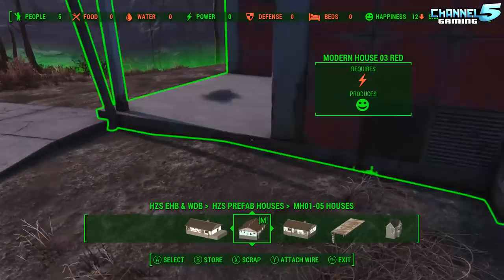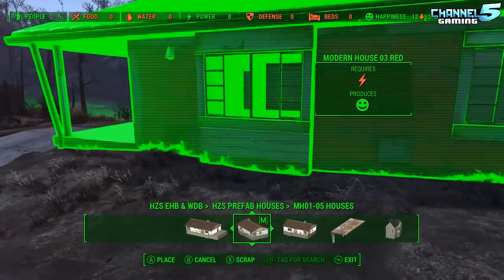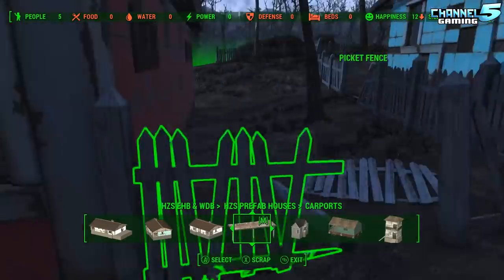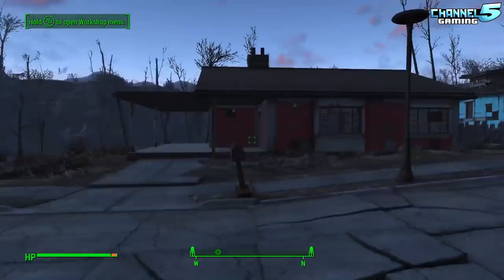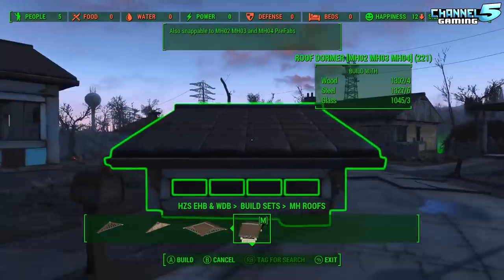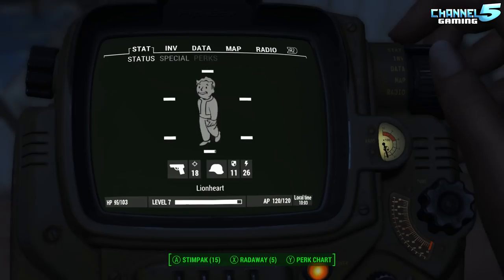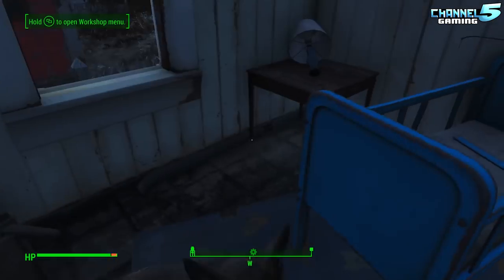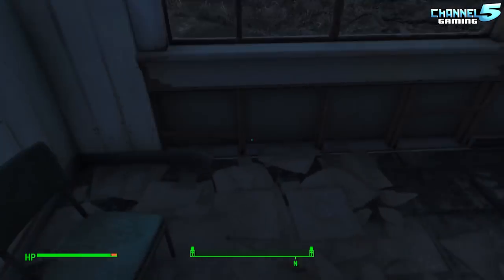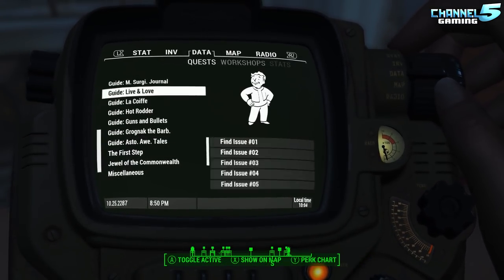Building Materials Dispenser is very handy. There are two versions: an immersion version where you spend caps on materials balanced to vendor prices — same as buying shipments of metal from a vendor — and a cheaty version that gives materials for free. You can place the dispenser and run up to it, or craft a holotape at the chem station and access it directly from your inventory, so you don't have to keep running back to the dispenser whenever you need more materials.